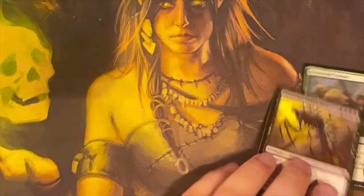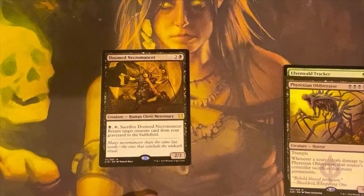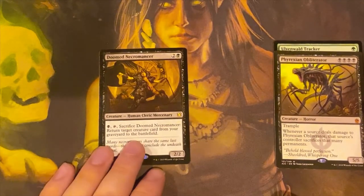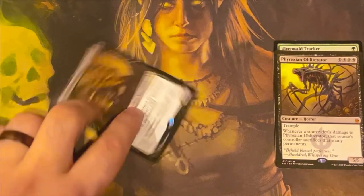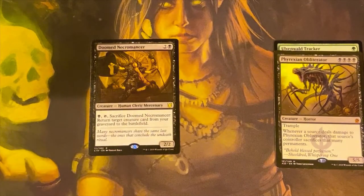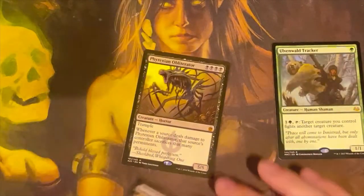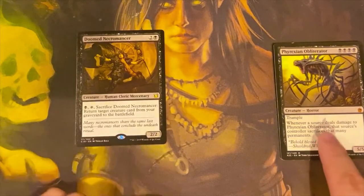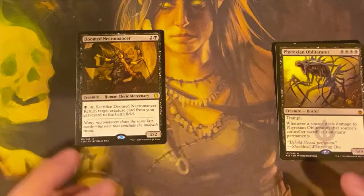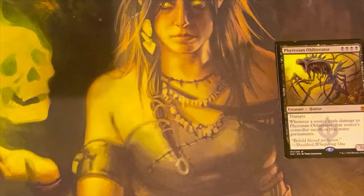Back to just having a Phyrexian Obliterator — let's say you somehow get it in the graveyard. One card we can use is Doomed Necromancer. This is probably the most telegraphed option, meaning your opponents will see it coming, but it's a great way to do it at instant speed. As long as it's been out a turn and doesn't have summoning sickness, you pay a black, tap it, sacrifice Doomed Necromancer, and return target creature card from your graveyard to the battlefield. So your opponent swings in, you pay the black, sacrifice it, bring out your Phyrexian Obliterator at instant speed, and block with it. Obviously they might not attack if they can tell you have this set up — they'll see the mana and the graveyard. But someone might forget, or in the end step you can just do it and now you have it out permanently. It's probably the least effective way.